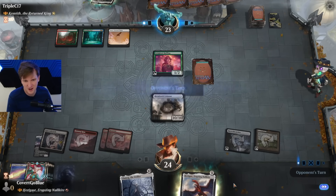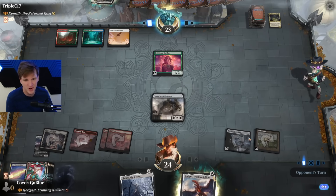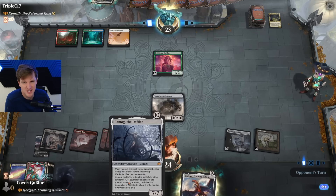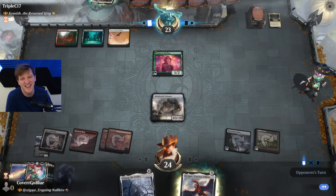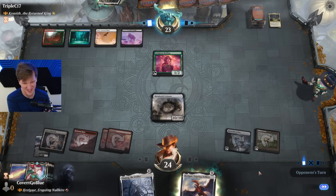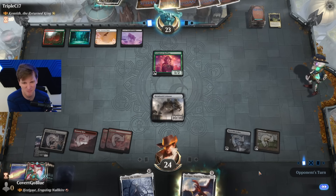Good turn. Now just let me untap with two red and we get it cooking. Actually we can just cast Ulamog. Deal with the colossus, but leave the Gilded Lotus and the Key to the Archive alone so I can Mog you.